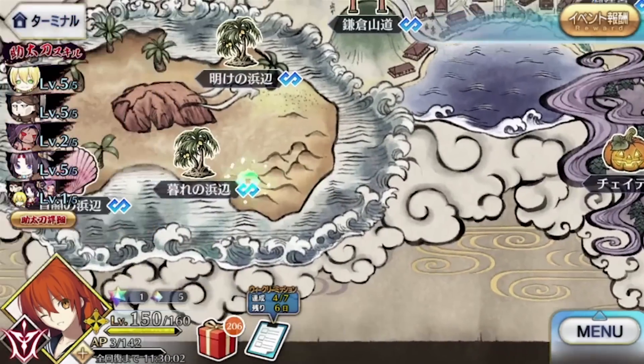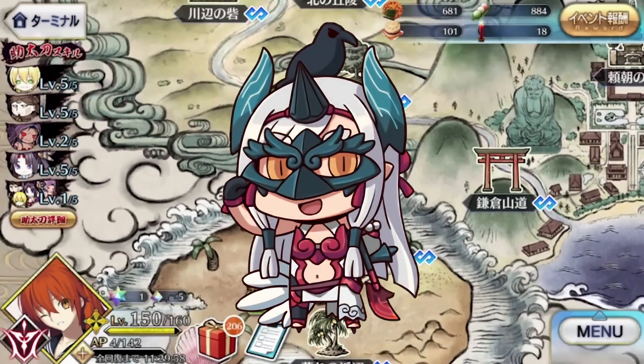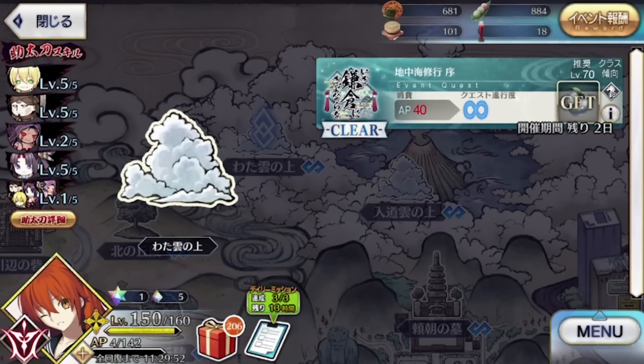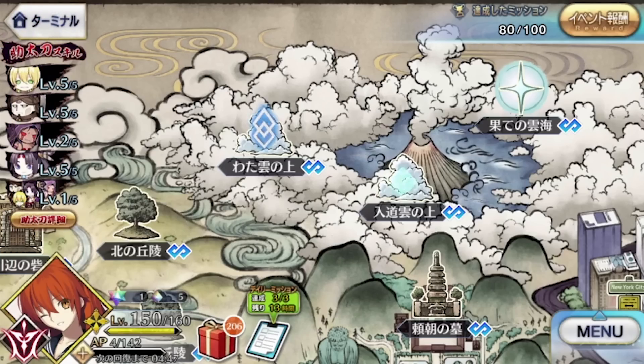Most notably, we have the event's welfare servant, Kichi Hogan. She's a 4-star quick assassin, and on the farming front, she demolishes every other assassin currently out. I have a full guide on her if you're interested, but the short of it is that she's well worth getting. As of this recording, Little Big Tengu hasn't had a rerun, so you get one shot at Hogan — make it count.